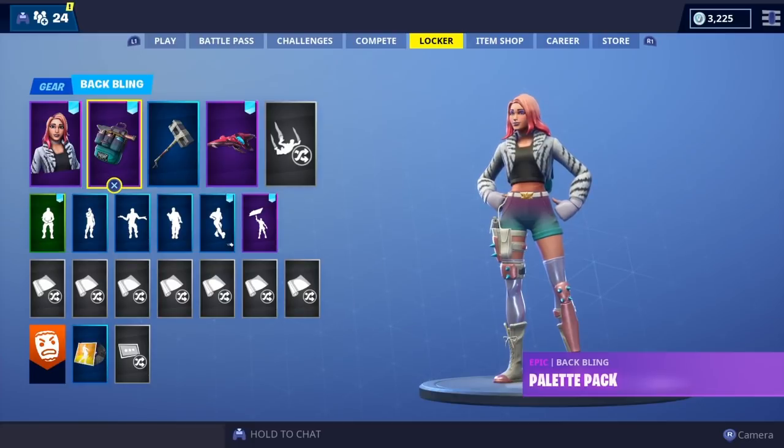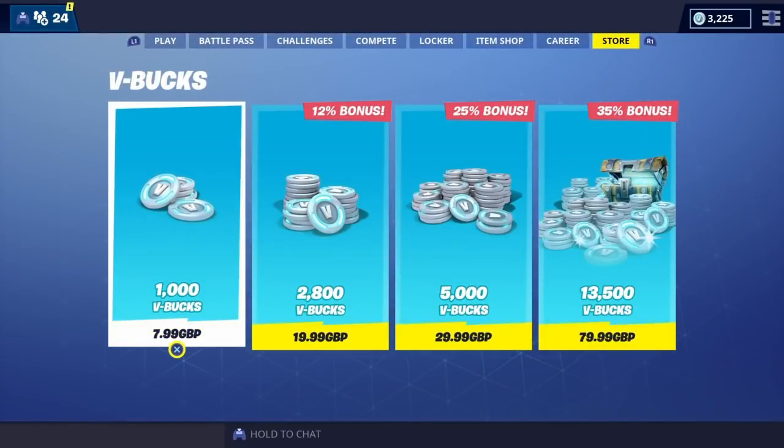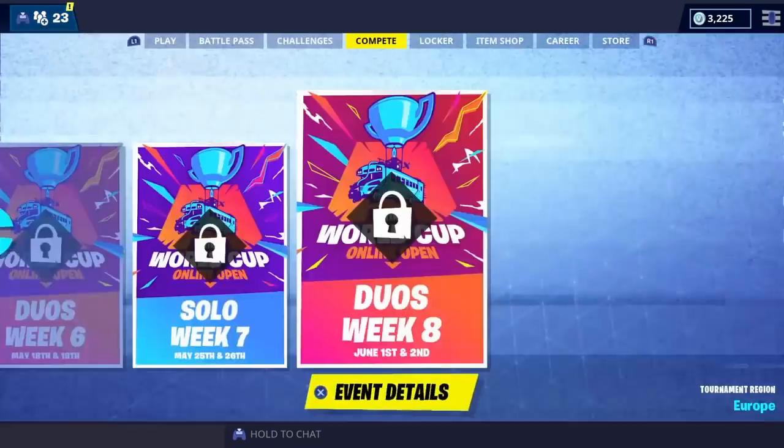At the moment I think it's only available in the UK and New Zealand, maybe a few other countries — I don't think it's available in the US at the moment. Usually with the starter packs you'll be able to find it in the store, but you actually can't find this one there. You're going to have to go to your PlayStation Store or Xbox Store. If you're on PC it might show up in the Fortnite store, but on PlayStation or Xbox you'll have to purchase it from their stores directly.